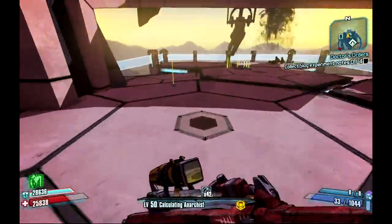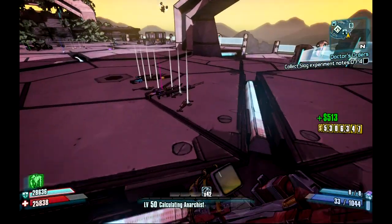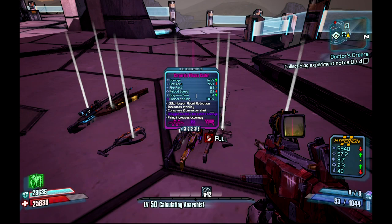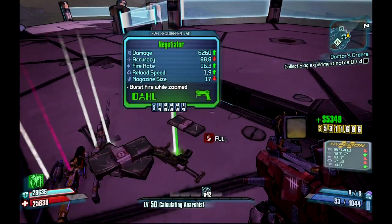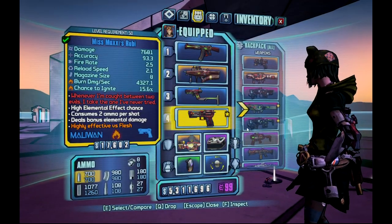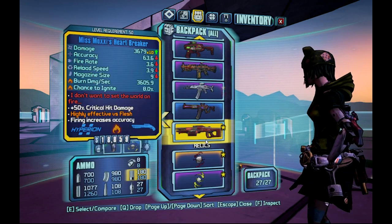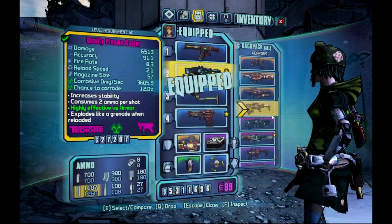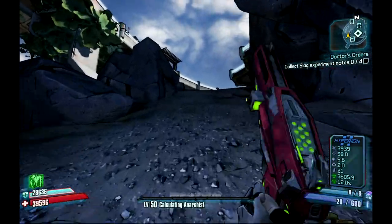When killing the Bunker, make sure you wait until all the loot has come out. You will get a lot more E-Tech weapons out of this loot than any other loot he drops. You will also get more E-Tech guns out of the box around the back than you will in the rest of his loot. Now we're going to use an E-Tech plasma caster.